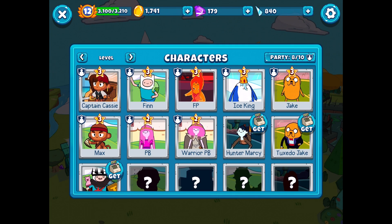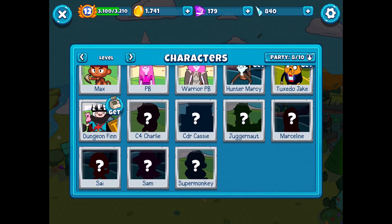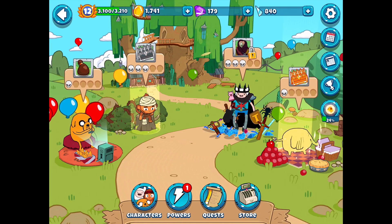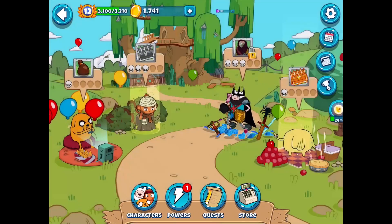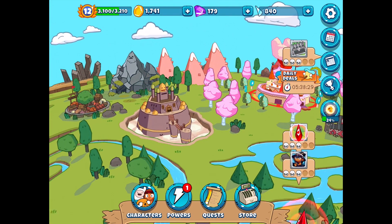You can see there's always these three characters hanging out: Hunter Marcy, Tuxedo Jake, and Dungeon Finn. It always gives you the option to get them. I had figured there were ways to buy them but also ways to unlock them. Some of you let me know there's actually no way to unlock them, and from what I've seen there isn't - I can go to this one area and here you can see Dungeon Finn, and there's not really a way to unlock him, but I need Dungeon Finn to unlock this area.